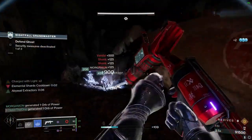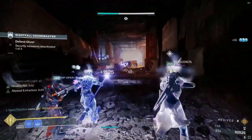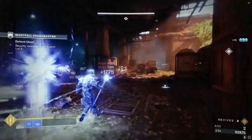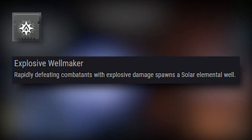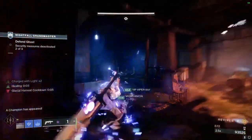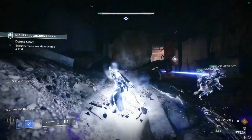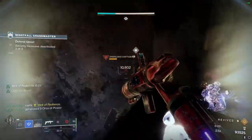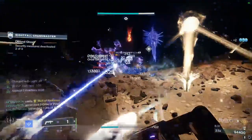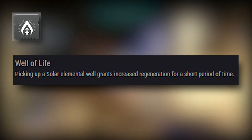Moving over to the mods that make the build, we're mainly going to use elemental wells that give healing and stacks of Charge with Light. Especially since Bungie is now indirectly nerfing Taking Charge, I feel elemental wells are going to be the new meta. To start, we're using Explosive Well Maker so that whenever we get kills with anything considered explosive damage, it creates a solar elemental well. The primary use of this mod is to create a solar well off of killing enemies with Deafening Whisper, because it is specifically a waveframe grenade launcher — whenever we shoot it, it creates a wave of energy that hits multiple enemies, creating said solar elemental well.